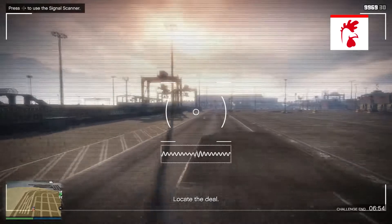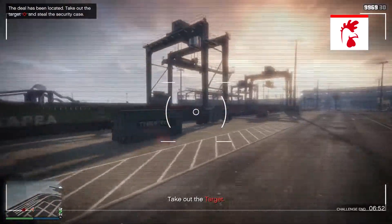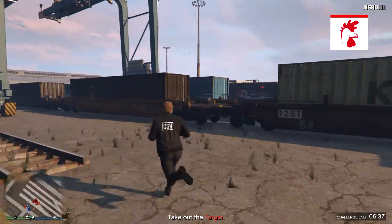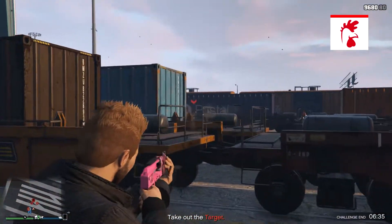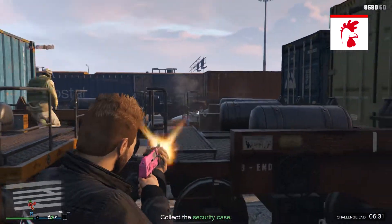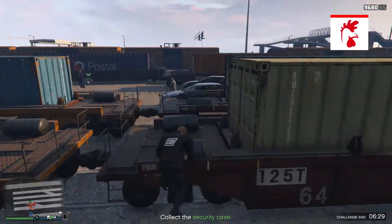When you're very close to the target, they will just appear on the map. From there, all you have to do is take out the targets. I'd suggest using RPGs or explosives, simply because the enemies are grouped around vehicles — blow up the vehicles and the people go with them.